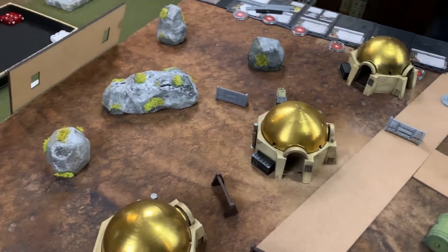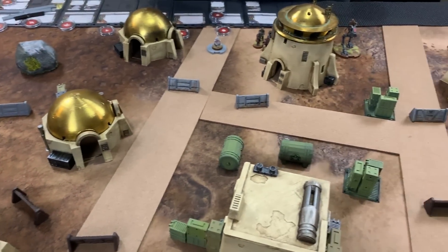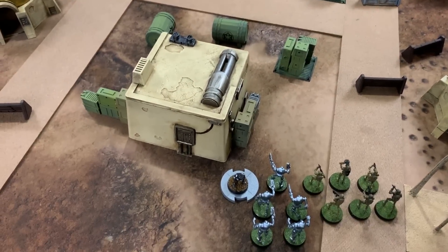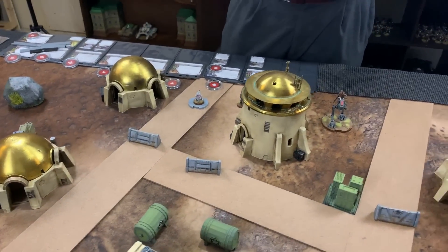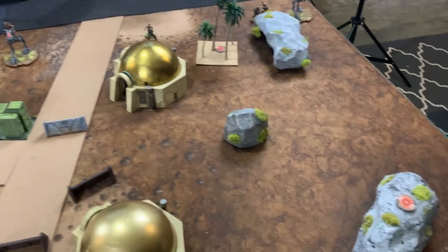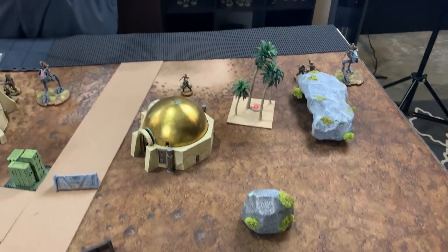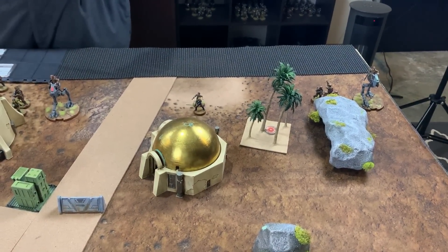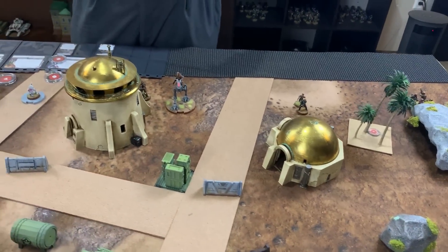There's scatter terrain providing cover one, boxes providing cover one for everyone, while storage containers and barrels don't cover AT-RTs due to their size. More barricades and rocks on the left, and the road in the middle is decorative. The bomb cart objective has been placed in the middle, with Chris offsetting his slightly to his right and placing the opponent's objective at a rock on the far right of the board.